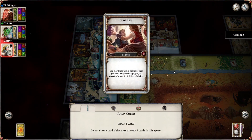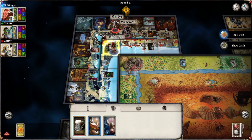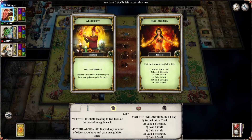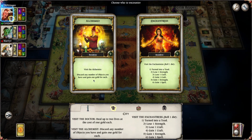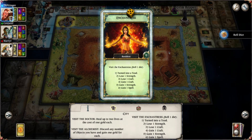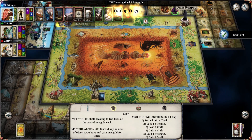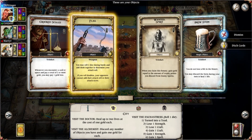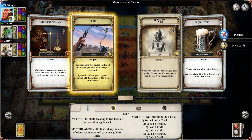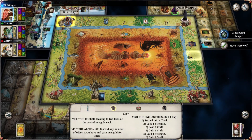A haggler — trade with the character. I don't want to trade with the character though, I have items I don't want anyone else to get. Keep rolling ones. Discarding any number of objects you have and gain one gold for each. Now I'm going to go to the enchantress and hopefully not roll a one. A five — I gain a strength, perfect. The flail lets me roll two dice during battle and add them together. If I roll doubles then the opponent does not get to add their attack score. That's why it's such a good card — it's one of the best weapons in the game, I believe.